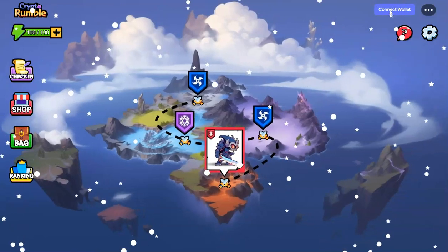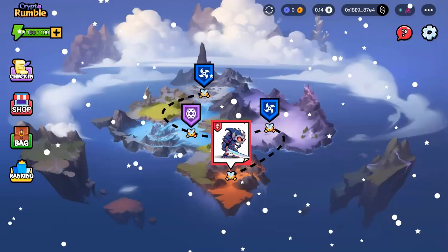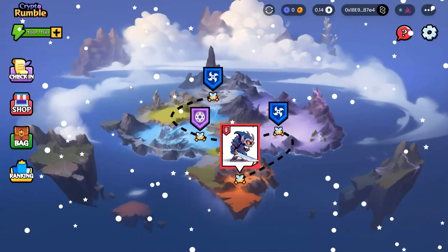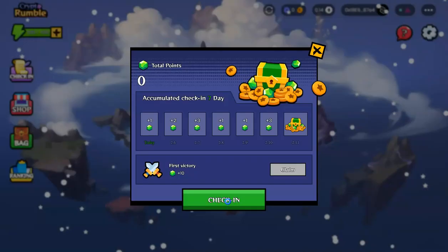Now I can go ahead and connect my wallet for Crypto Ramble. The first thing you have to do is mint a hero, and you will need this much Ether for it. My hero has been minted — I'm going to confirm it. Then you can do the check-in, which gives you some victory points, so I'm going to click on that.